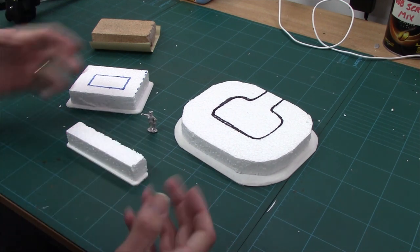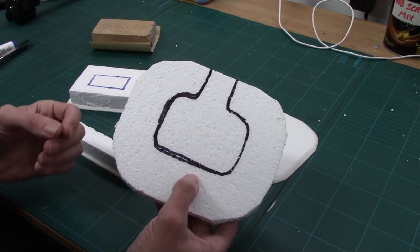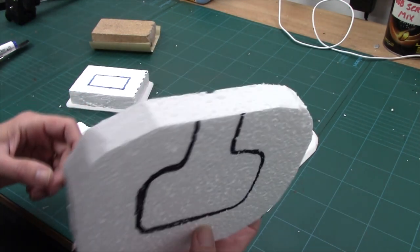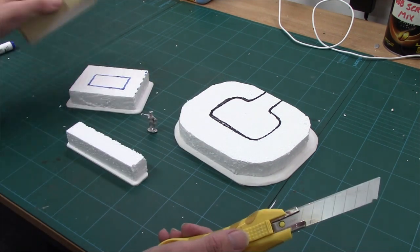We use foam to give us our embankments. Typically I would use high density foam with hot wire tools for this job, but I'm using expanded polystyrene — the bobbly stuff — and just a sharp knife and a bit of fine sandpaper.